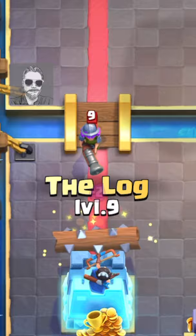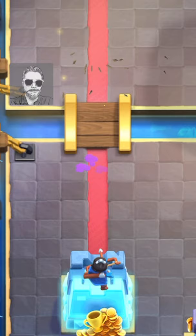For the Log, put it two tiles in front of the Princess Tower and knock her back right before that first shot.